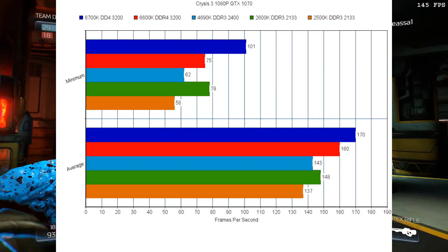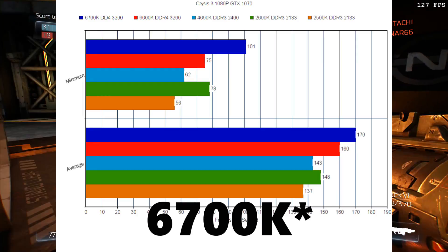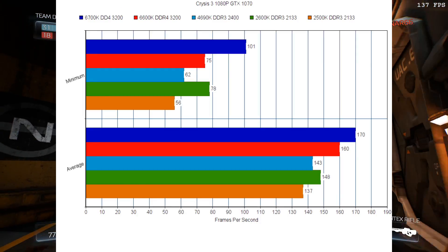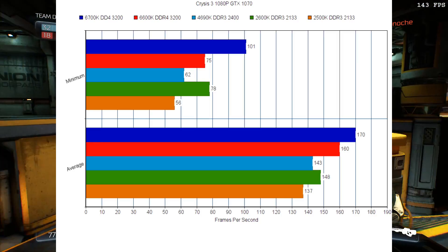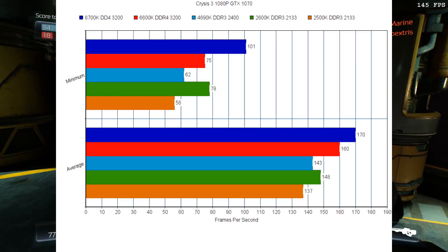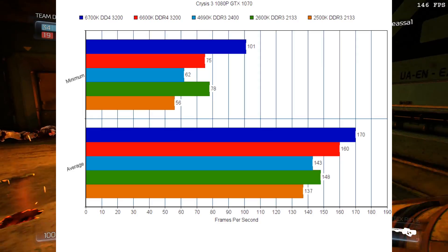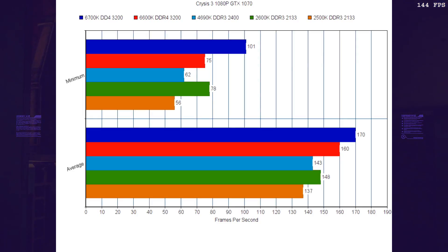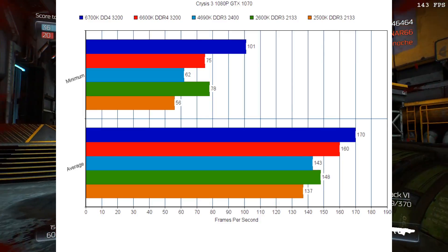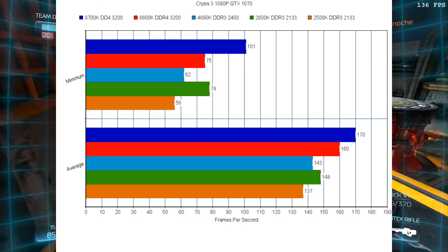Moving on to Crysis 3, it's kind of a similar story. We have the 6700K clearly in the lead on both minimum and average frame rates, followed by the 6600K. The 4690K is far behind. The 2600K is ahead of the 4690K once again, and the 2500K is lagging behind. The big thing on both Witcher 3 and Crysis 3 is the 6700K will hit a minimum frame rate of over 100 frames per second.